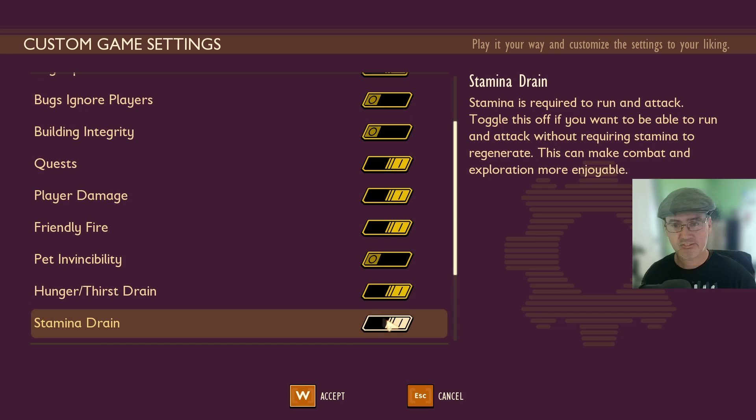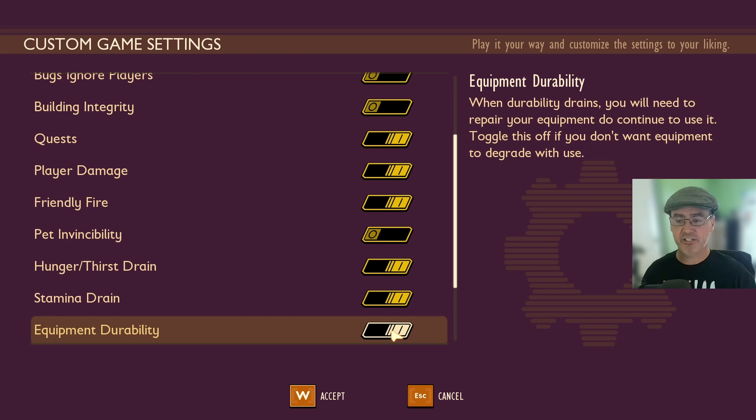Hunger and Thirst Drain is currently on — turn this off if you never want to eat or drink again. Stamina Drain is currently on, so it's required to run and attack. Toggle this off if you want to run and attack without requiring stamina to regenerate, which can make combat and exploration more enjoyable.